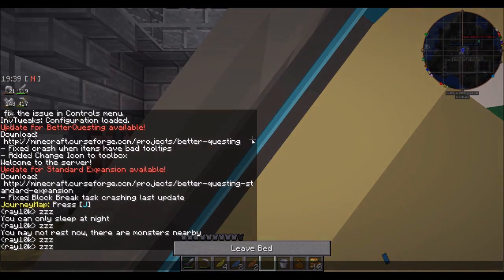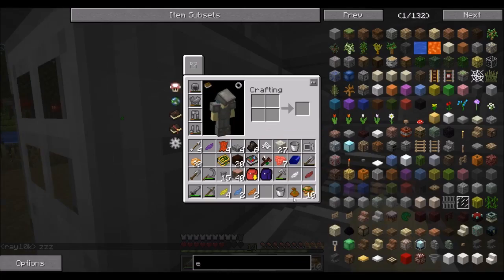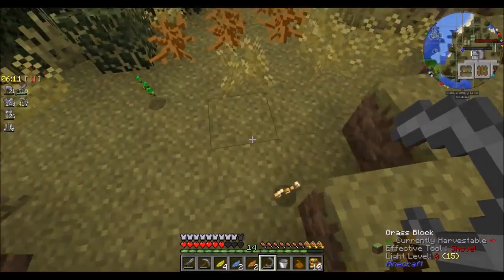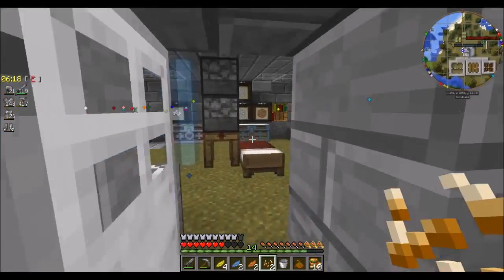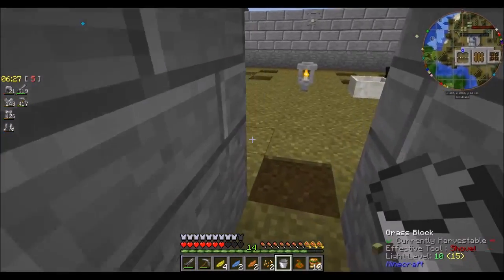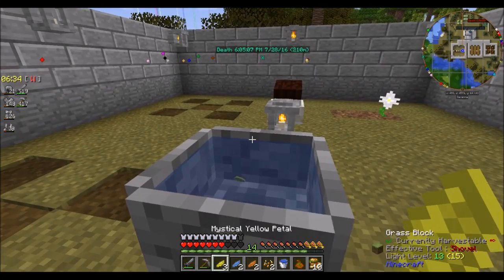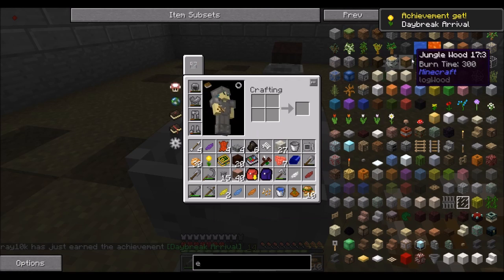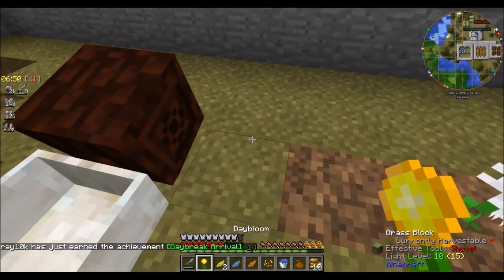I'm kind of out of seeds right now, so let me just sleep through the night and then go whack a few bushes right outside my house. It's not like I can't regrow them when I need them. Two seeds, two of the ingredients. Like the pure daisy, you make them by throwing the appropriate petals into the apothecary followed by a seed, which gives me a neat little achievement and gives me my first daybloom.